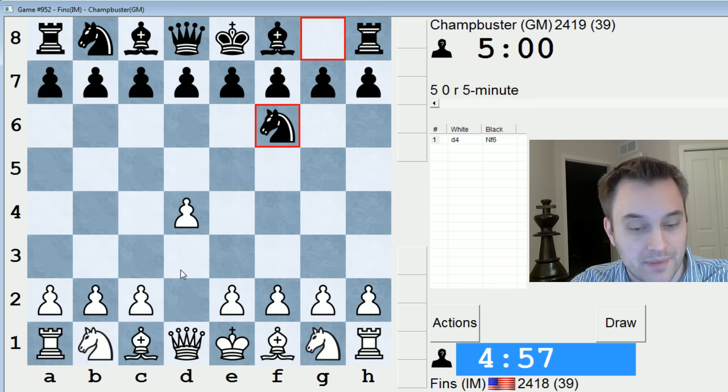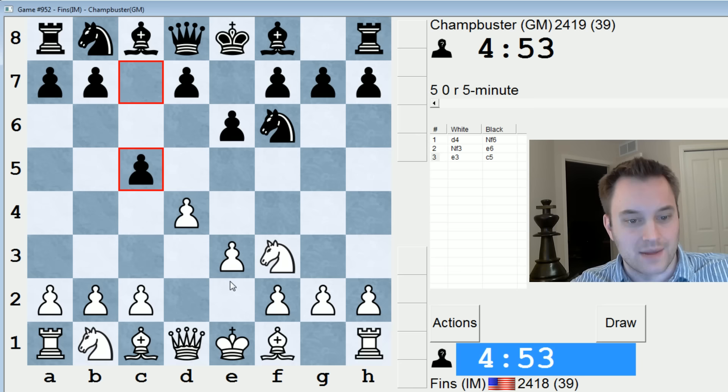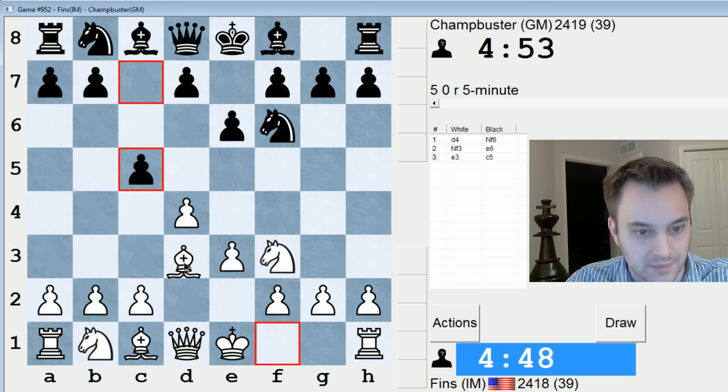Let's play d4, knight f6, knight f3, and we'll play the Colle with e3. This is an intriguing game I had against Chant Buster the last time we played, so I'm out for revenge. He plays a very early c5 — that's perfectly acceptable. Let's go bishop d3.